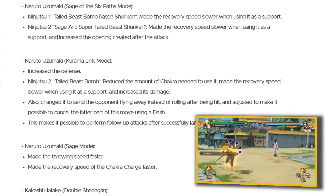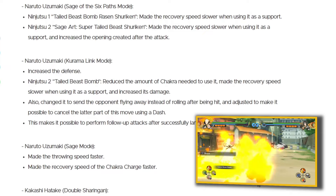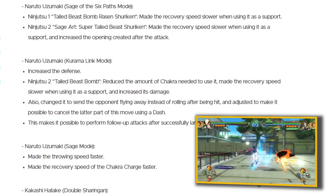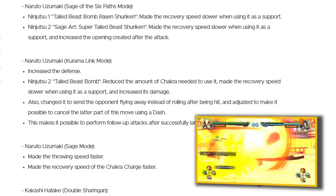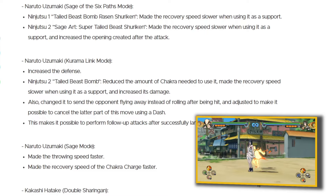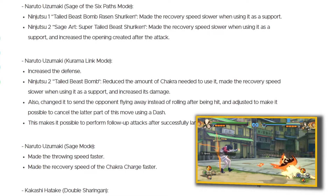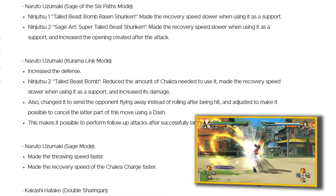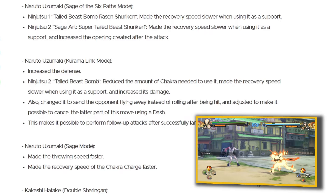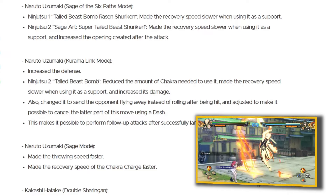Naruto Uzumaki Kurama Link Mode, who in my opinion is the least used Naruto in this game. The only time people use him is when they're planning to win by using his awakening — his base form sucks but the Kurama awakening is actually broken. They've increased his defense, not really a big issue since nobody uses him. For his second ninjutsu Tailed Beast Bomb, they reduced the chakra needed, made recovery slower as a support, and increased its damage. They're trying to make him a better main character and encourage people to actually pick him as the go-to guy, not just as a support.